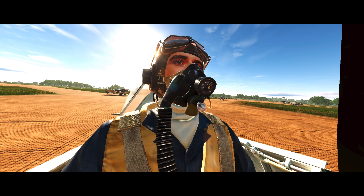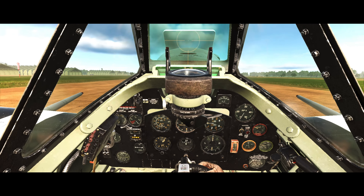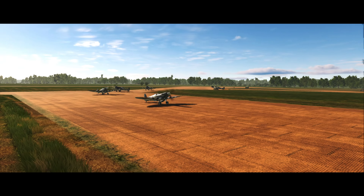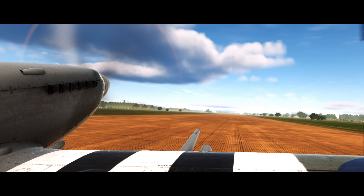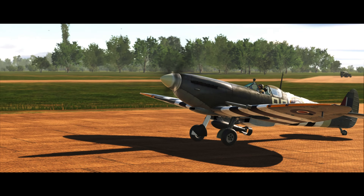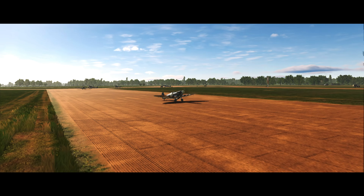Wheel brake on. Enfield 1-1 rolling. Enfield 1-1, request takeoff. I'm still getting no response from the control tower. I've got the radio set to channel B. For some reason I can't get through to the air control tower and I don't know why - it's going to be a glitch. I'll try requesting again. Enfield 1-1, request takeoff. Still nothing. Let's get this thing lined up on the runway.